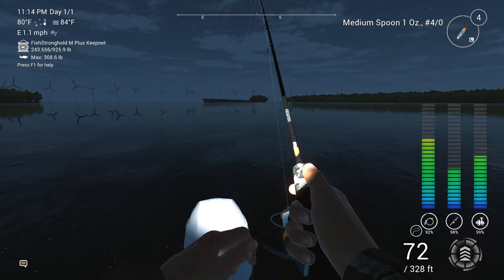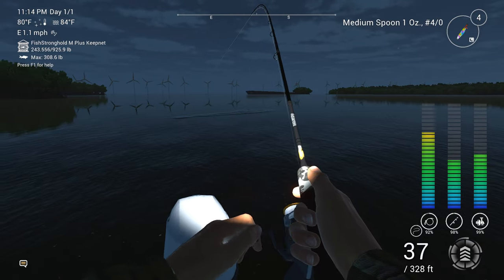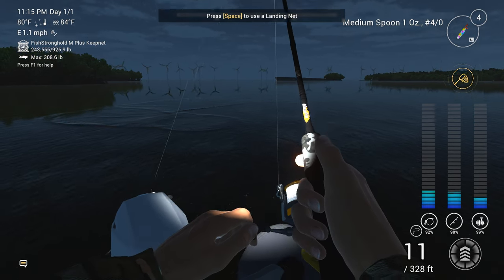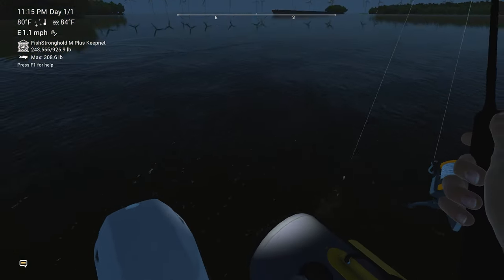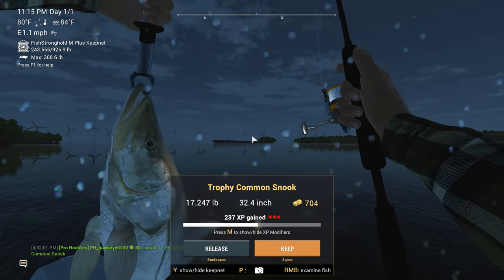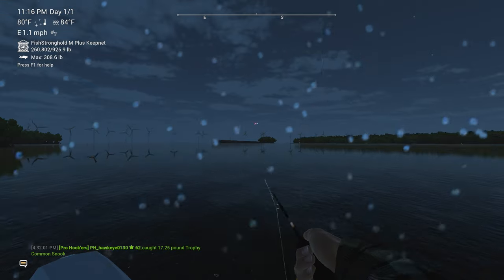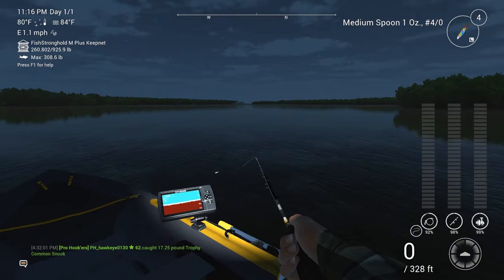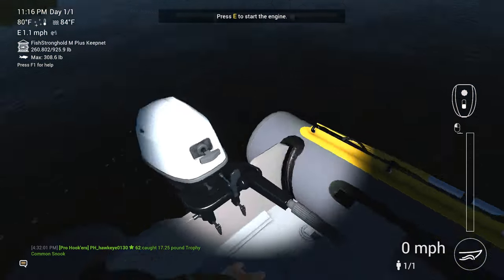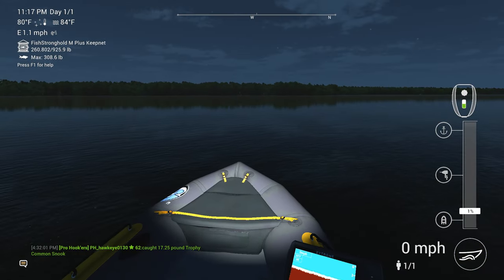Nice - he went for it the first time. Let's see what we got here, guys. I think we got us a snook. Yep, we're going to need a landing net. Trophy common snook - that's a nice way to start off the night. Very nice. He stopped the boat though, so we're going to have to go back and restart it again. First try - that's not bad.